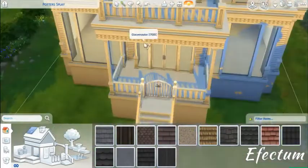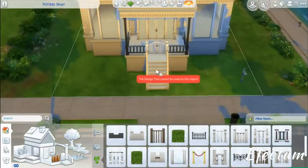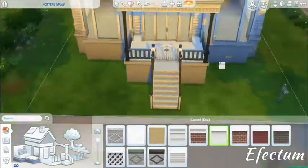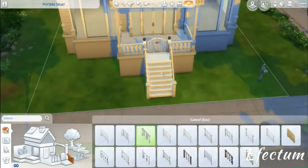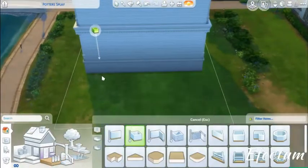I decided to go more black — black fencing, black gate, black rails — but I thought it just didn't match the nice light theme of the house. So I changed it all back using the design tool. You couldn't use it on fences though, so I had to manually redo those.